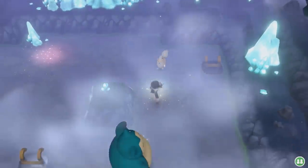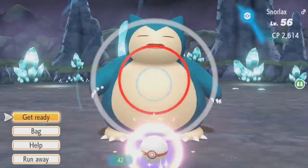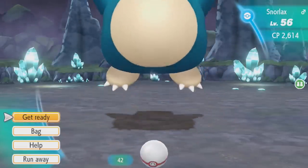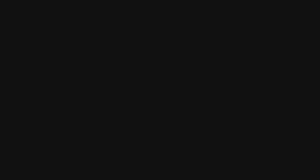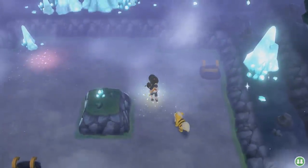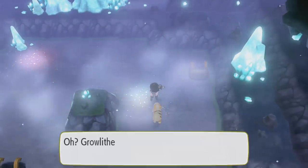Snorlax is typically a timed static encounter and you are able to find two within the game's normal circumstances on Route 12 as well as Route 16. If you fail to capture it both times on those routes, don't worry — you're able to find Snorlax in Cerulean Cave in the post-game.